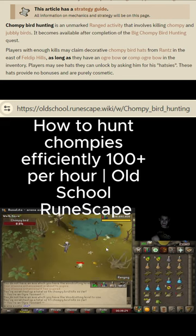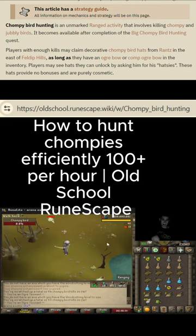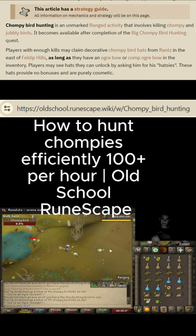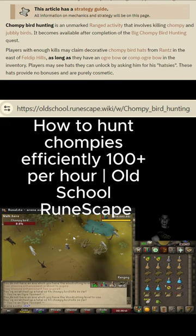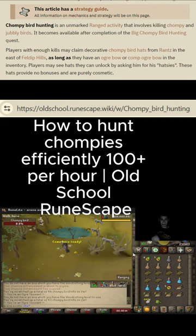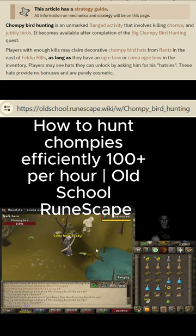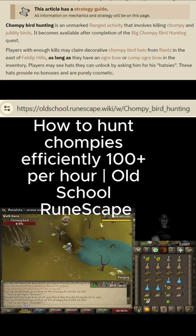That's a quick guide on how to kill chompies. Quick summary: stay stamina potted, get multiple org bellows, fill them up as quick as possible, place them around, and slay them with your org bow. I like to keep it on rapid and pluck if you desire. If you're an iron I do recommend plucking, or if you just prefer it — you get a little extra XP if you pluck.